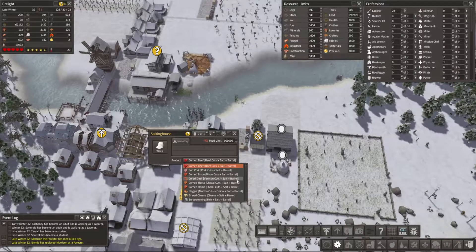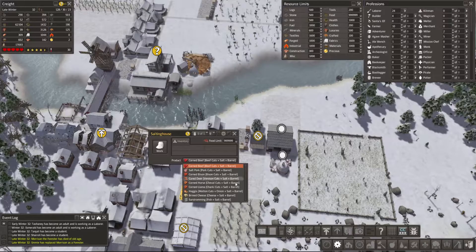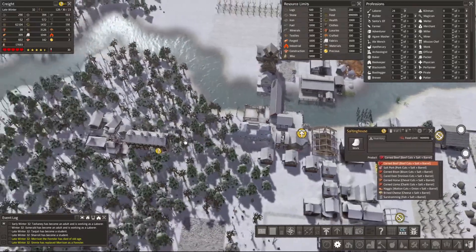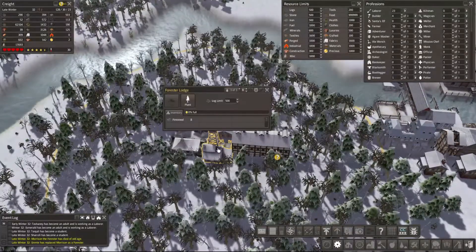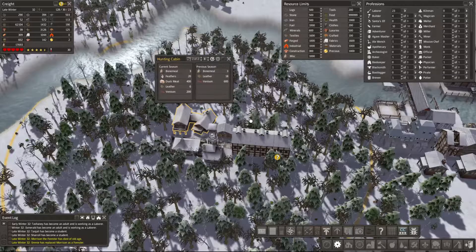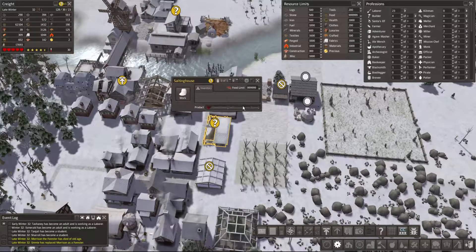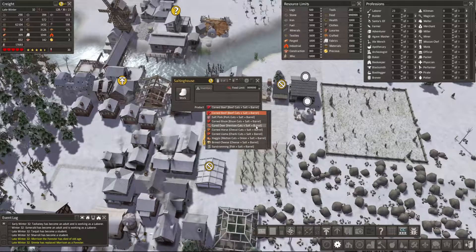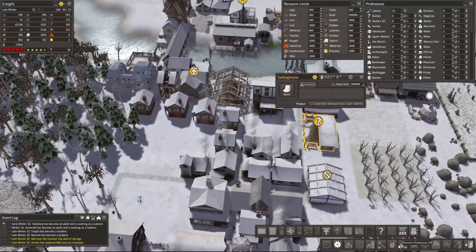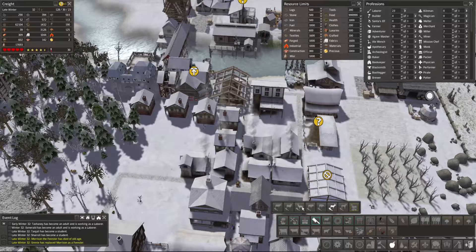Llama. Deer horse. Oh god. Yeah, so it is corned llama — it's made of llama. Oh no. All right, so this is venison. Can I do anything with venison? All right, we're gonna build a butcher — for venison, I hope.